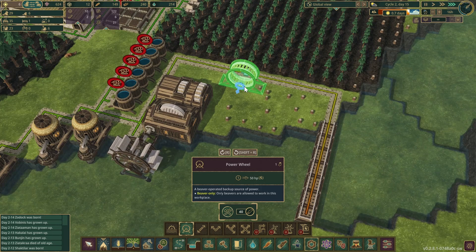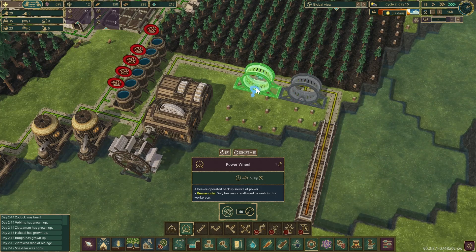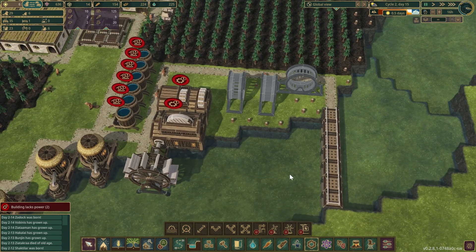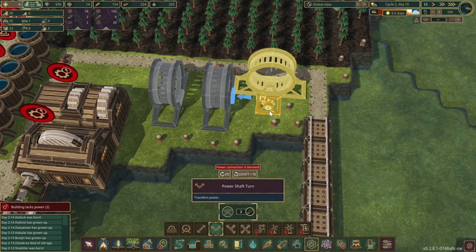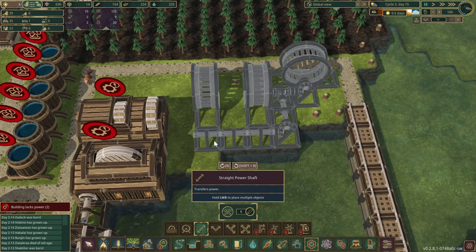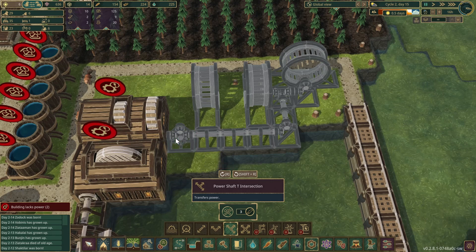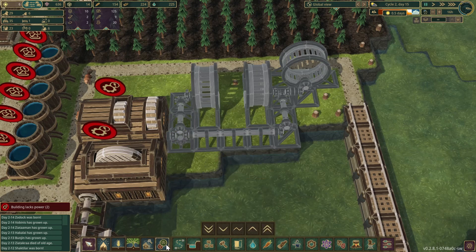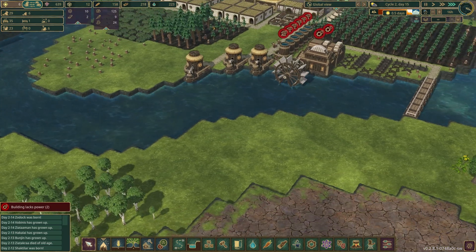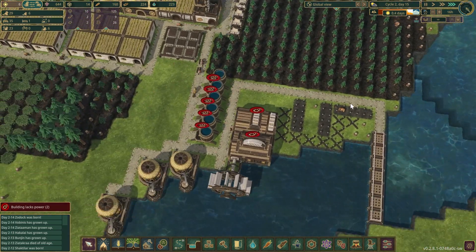What would be ideal is putting a bunch of them in. Let's pause and sort the routing — get this to go this way, need another three-way here, an elbow, and a straight shaft. Let's tell them to prioritize these first, otherwise they might not be able to reach them. That's 150 power there.